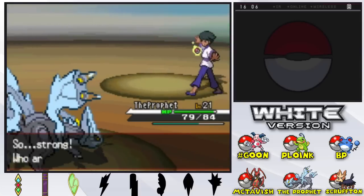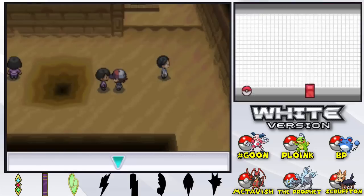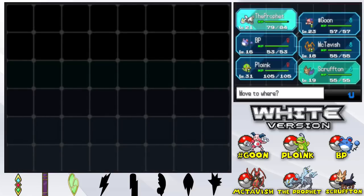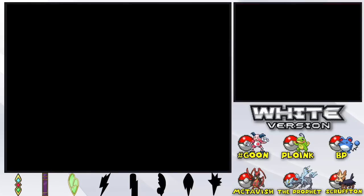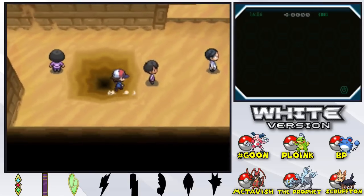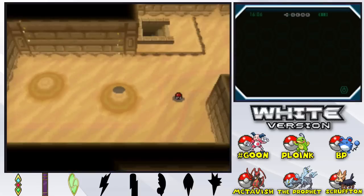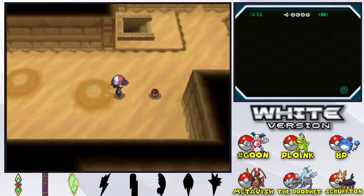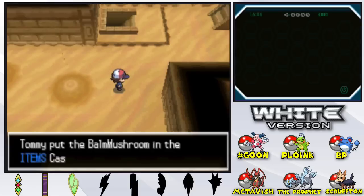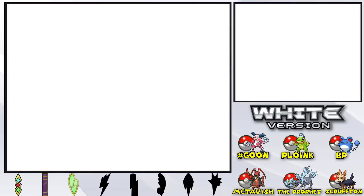I don't think we're gonna hang on to BP for too long. We're probably gonna end up replacing him because we have a strong water type starter. And hashtag Goon — can't forget about that lazily named Pokemon. The quicksand just lets us teleport to different parts of the castle and we get a Ball Mushroom in here. I believe I randomized the items in here — hopefully we can find something cool.